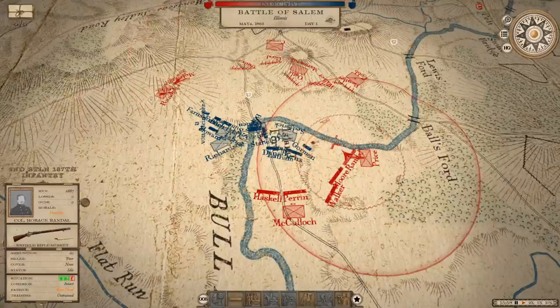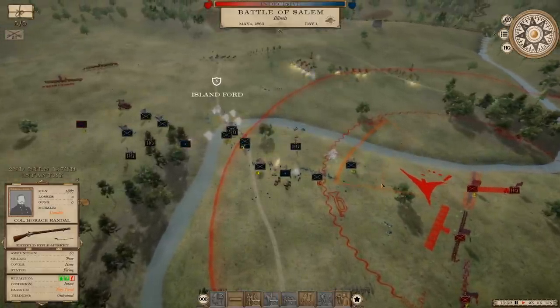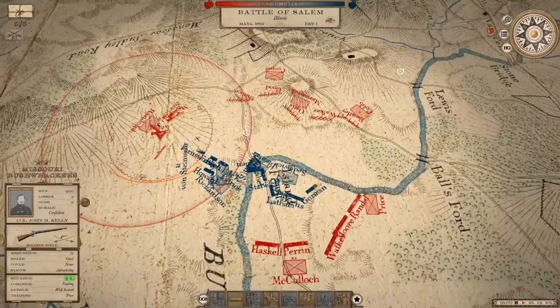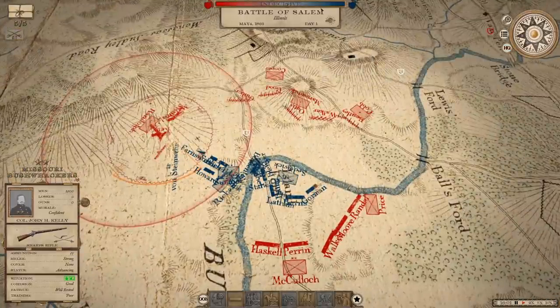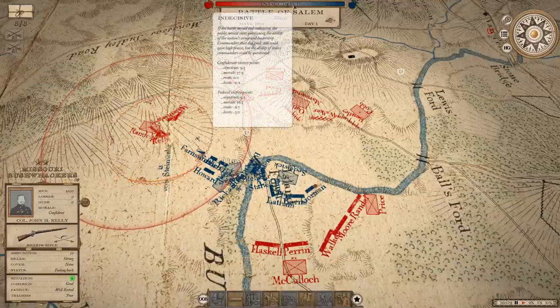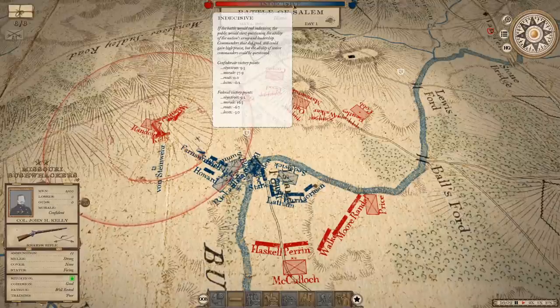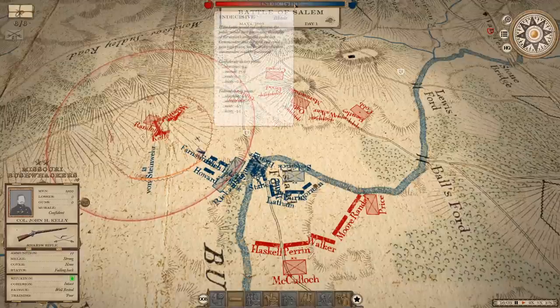I'm going to bring Randolph back behind the other ones - he's showing unstable because they're very tired. It's 4 o'clock in the afternoon and we've got a 6 to 1 casualty rate. The battle is starting to shift the other way now. We hold some objectives and so does he, but his morale is still higher than mine. I think part of that is probably because we're behind enemy lines up in Illinois. He's starting to suffer some routes, so we'll see that morale go down further and further until eventually our morale will pass his.